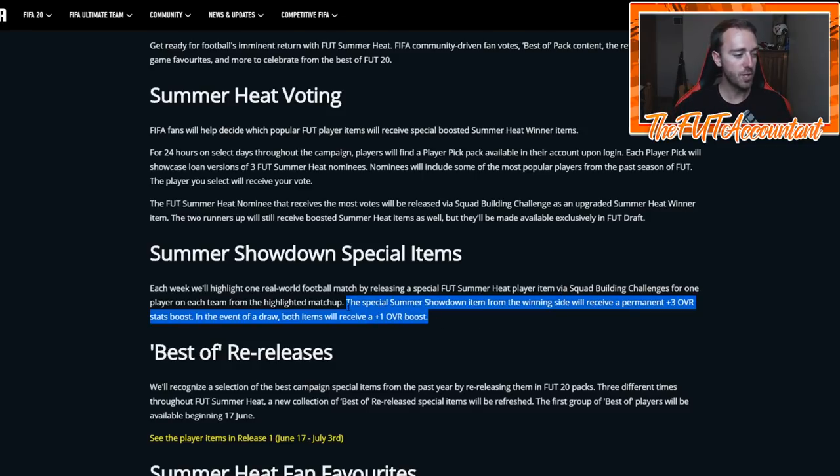I think there's only one way that EA is possibly gonna do this. They're gonna put the SBCs out for both teams, both players, and they're going to expire before the actual game comes out. So they're gonna make you decide which side you're gonna pick or if you're going to do both SBCs. I don't know if it's gonna be one SBC with a player pick or two separate SBCs where you can have both of those cards regardless.